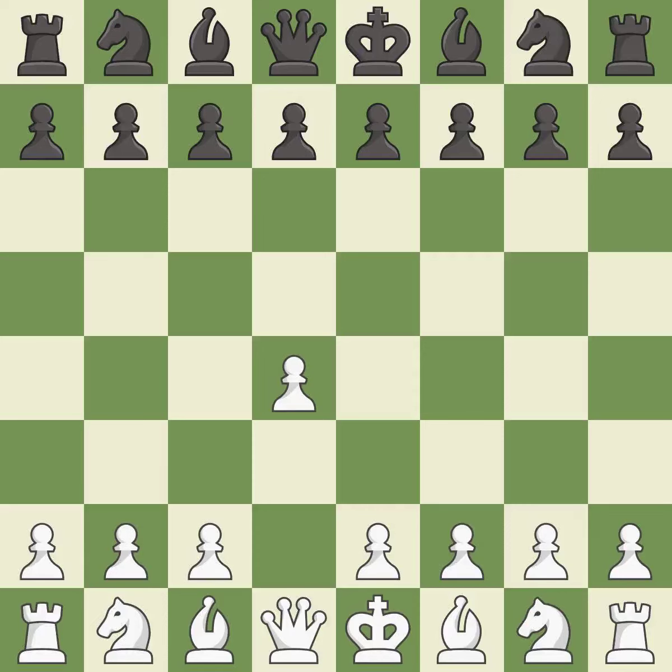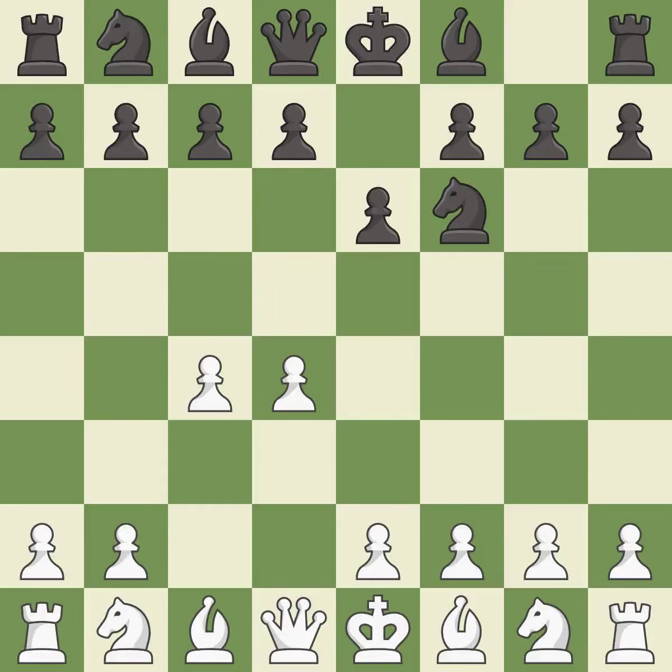Opening with the queen's pawn controls the center and usually leads to a more positional development of the pieces. The Indian game begins by controlling the important e4 square with the knight rather than a pawn. C4 builds a strong center by controlling the important d5 square and creates a square for the knight to come to c3 without blocking the c-pawn. E6 opens up a line for the dark-squared bishop and prepares to castle quickly, while preparing to push a pawn to d5 and recapture with a pawn if captured. Nc3 develops the knight to fight for the e4 square and to control d5.